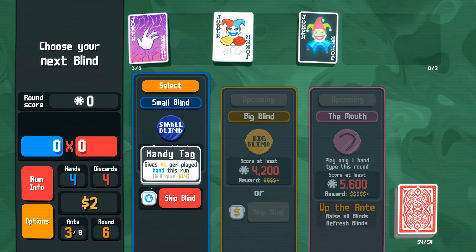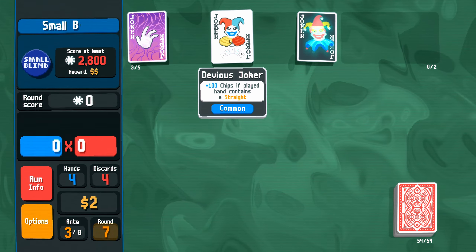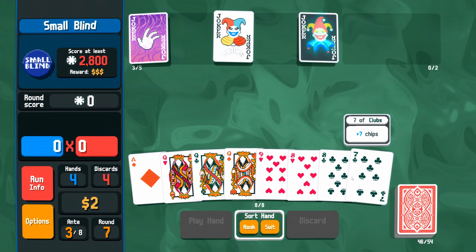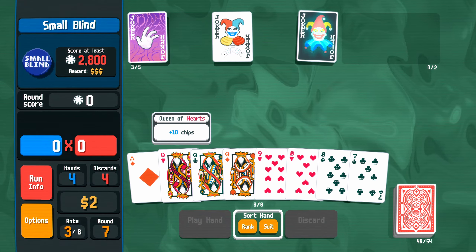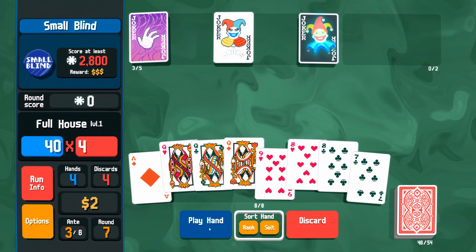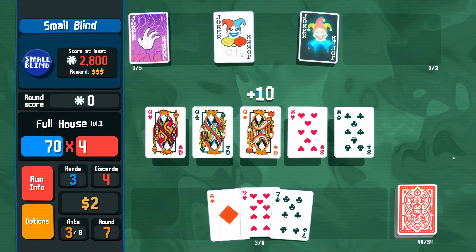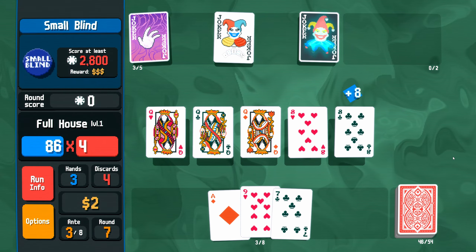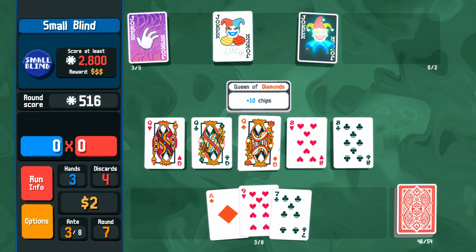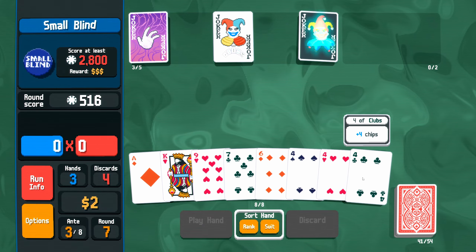We only add five bucks but this is huge — plus 100 chips if your hand contains a straight. We need to take it and keep searching for those straights. The next joker option gains one dollar per hand played, which would give us 14 bucks — nice. Only play one type of hand — that's fine. We've got something to drive our straights. Seven, eight, nine doesn't get us there but we could play a full house.